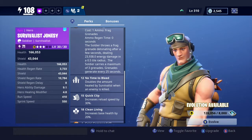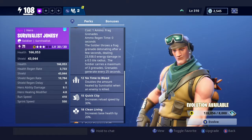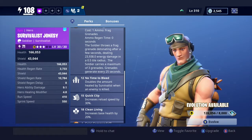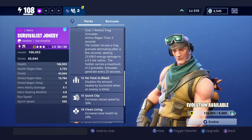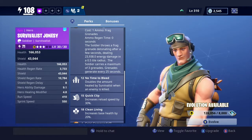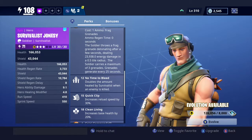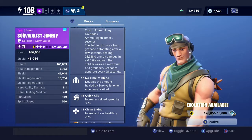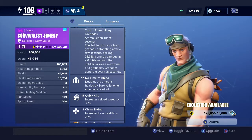At level 12, No Time to Bleed — doubles the amount healed by Survivalist when an enemy is killed. So when the enemy is killed, it's going to double the amount of healing. You should be a fast healer — like he gets a paper cut, bam, he's healed up. Gets a flesh wound, he's healed up.